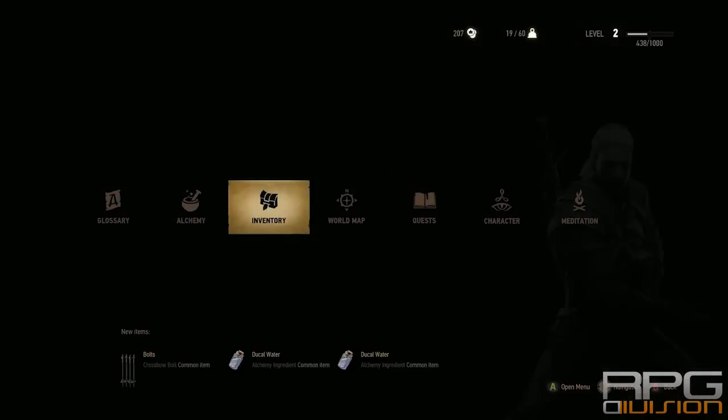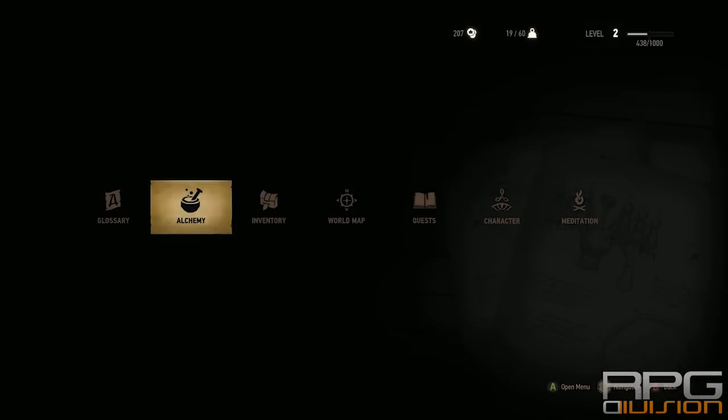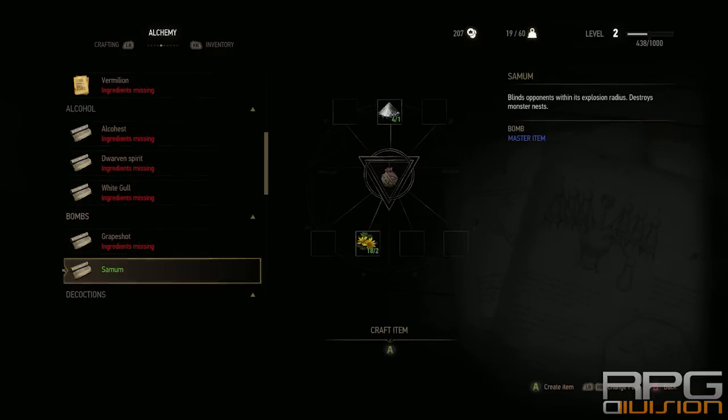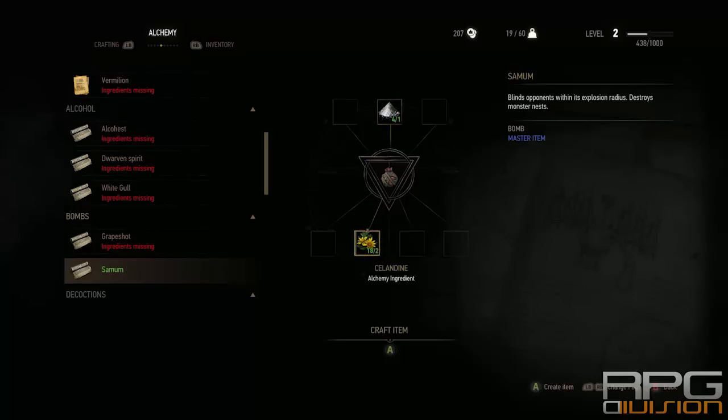In order to craft bombs, you go to your inventory — actually to your alchemy section — and go to the bombs section. Now you can see that you need certain items, like saltpeter.